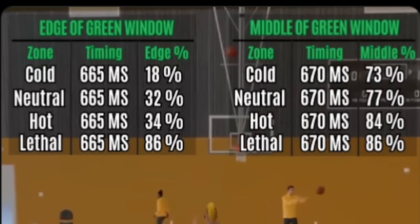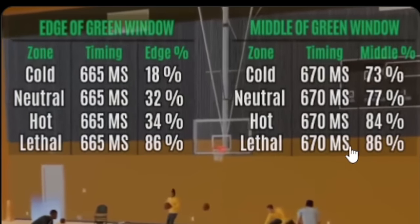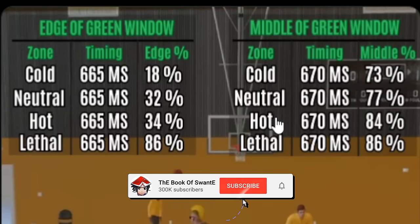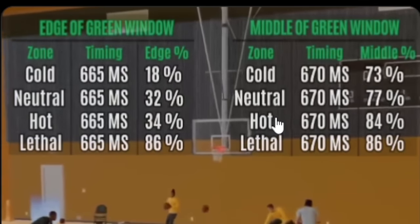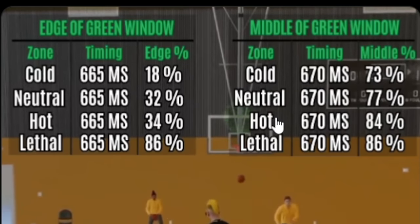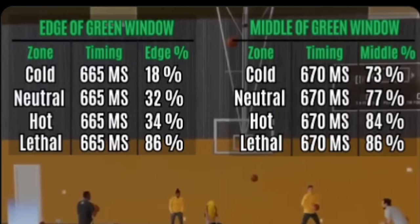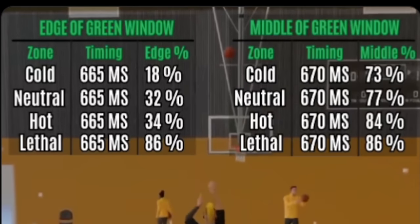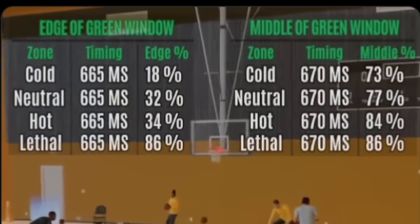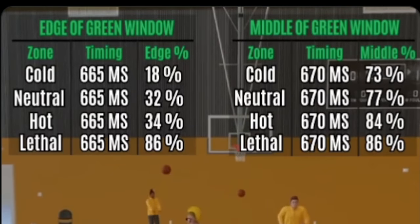Before I get into all the jump shots, I want to show you this: get your lethal hot zones. 2K Lab did a test - you have to at least get your hot spots before you play online. It will be way easier to shoot on every build you use. Send this to a friend, tell them to get their hot spots. Stop making everyone miserable because you're too lazy to get your hot spots. These purple lethal hot zones require you to do the Art of Shooting drill - I think it opens like two times a week, clarify down below. Hot zones are very important, you have to get them.